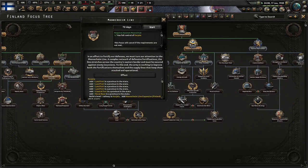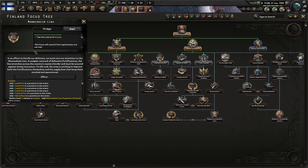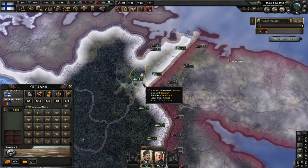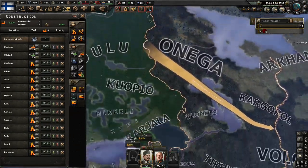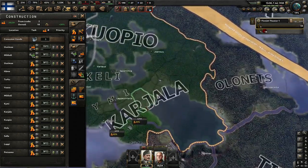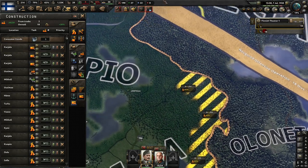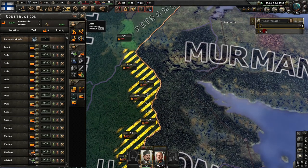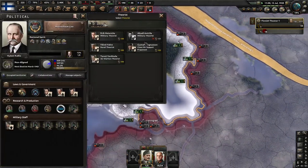Mannerheim Line — attention must be paid to the Mannerheim Line, a complex network of defensive fortifications. The line stretches across the country's eastern border and must be secured against enemy incursions. The armies are working to improve both fortifications and the supply lines that keep them stocked and operational. We'll defend those places. We actually have a little bit of manpower — look at that. We did put quite a few forts here — level 3 forts — because I do want to defend this area.